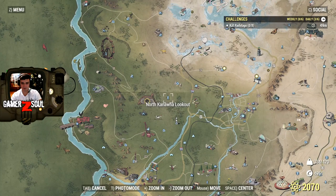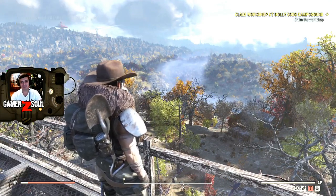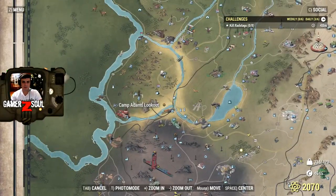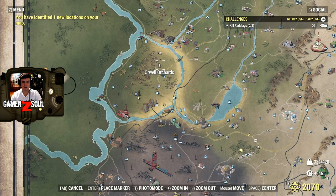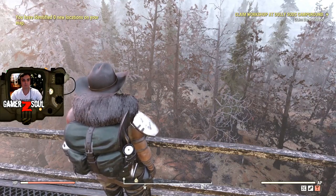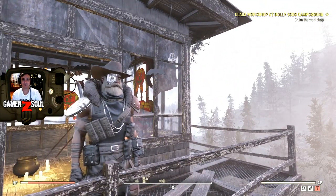The next lookout is the North Kanawha — zero new locations. Then Camp Adams Lookout — trigger it — and we have one new location: Orwell Orchards. Then North Mountain Lookout — zero locations. I guess I've been adventuring a lot — one year plus of gameplay.